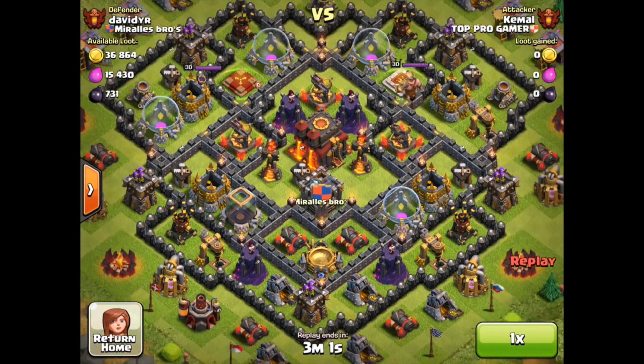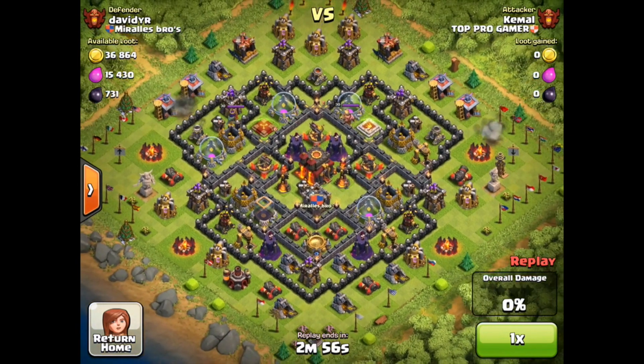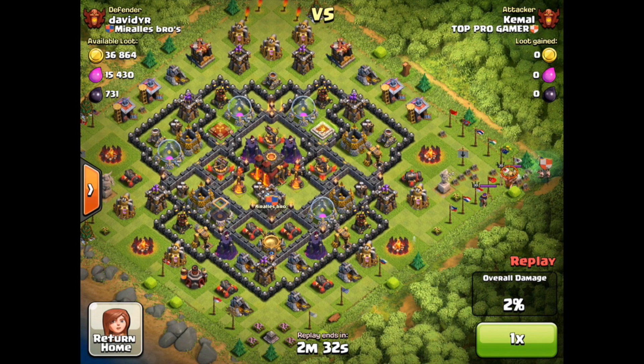Here's one of my fights I wanted to share. Compared to yesterday's base it's a lot more maxed out — the walls are tougher and the heroes are higher level. But I used the same strategy. I saw that the left and right sides of the base had openings to pull the king and queen, so that's exactly what I did. I naturally prefer the right-hand side because I play right-handed on the iPad.